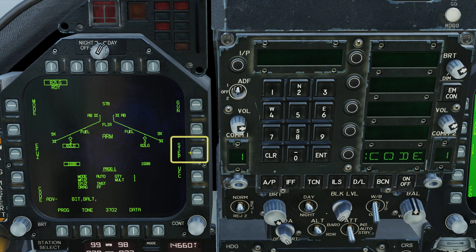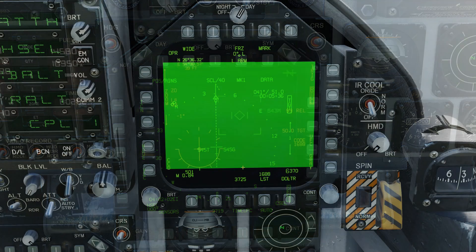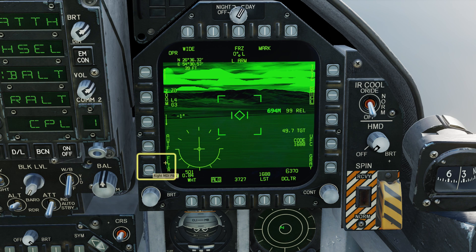You can now step back to your preferred pylon. On the HSD bring up your route, set your target waypoint and designate.